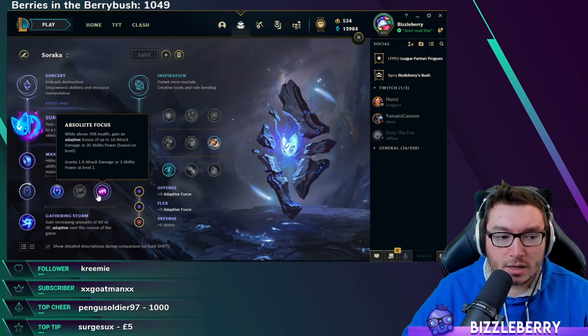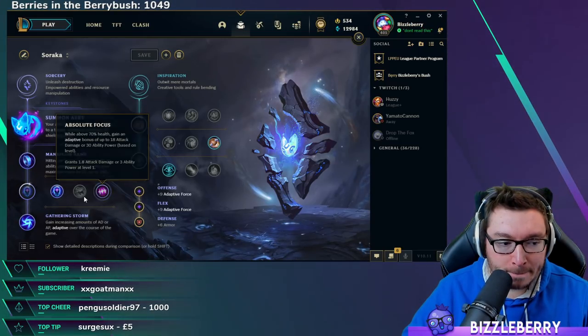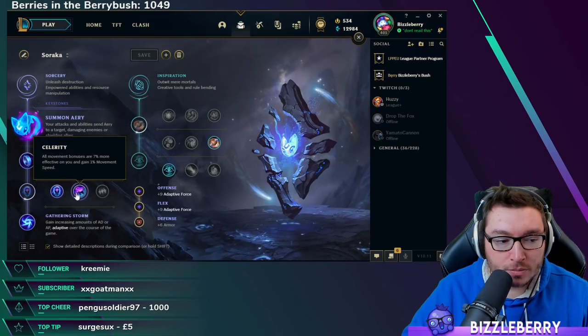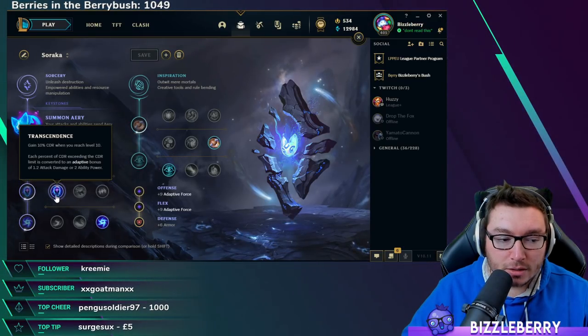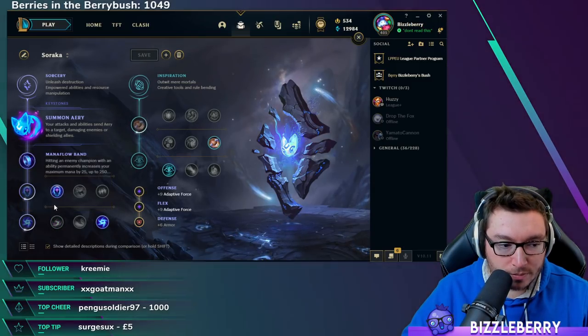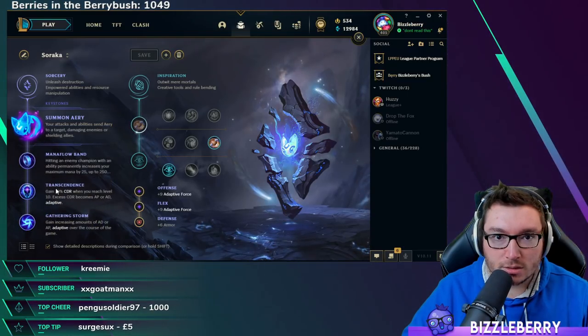Absolute Focus is an okay rune if you want to be a tiny bit more aggressive during the laning phase, but it falls off quite quickly. Generally, between Transcendence and Celerity depending on whether you want more movement speed. Gathering Storm and Transcendence pair up pretty nicely as a mid-game power spike. Otherwise, Scorch can be a good option for laning phase aggressiveness, but I'd generally advise Gathering Storm and Transcendence.